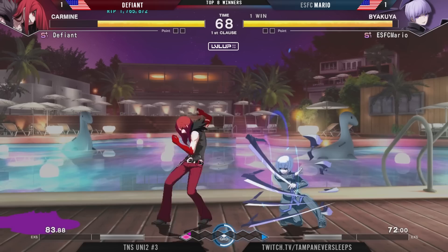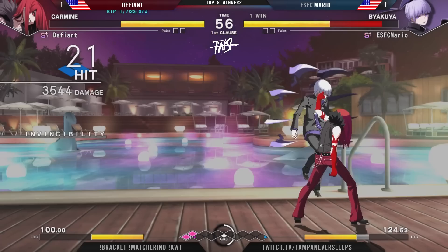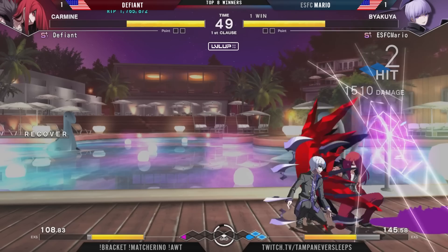But now, even with Defiant trying to throw all of these blood puddles out and create damage situations, Mario's doing a really good job on the defense. I was about to say, watch him get opened up because commentators curse, and I am prone to do that, but actually both of them are doing a great job defensively. Mario was channeling their Big Black energy right there, just holding down back and getting through everything, but Defiant still found an option to open them up.